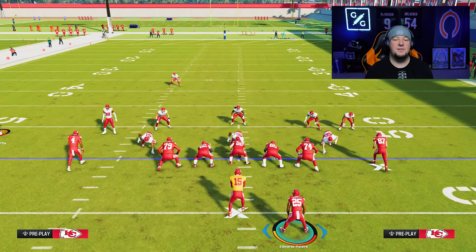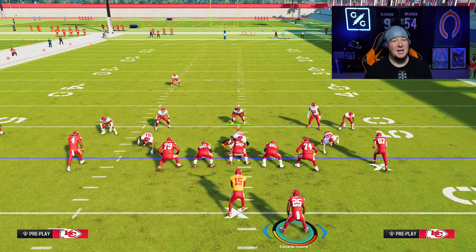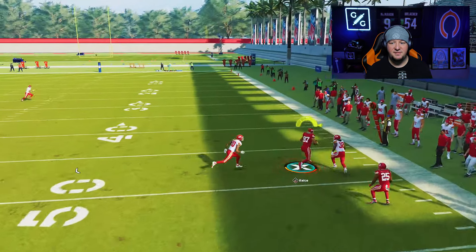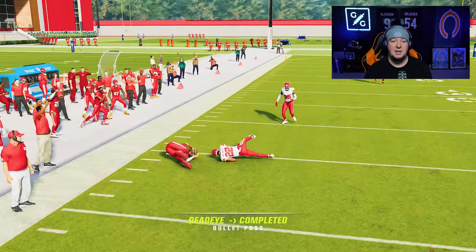If you're struggling against man coverage, use whip routes. These are far and away the most consistent man-beater in the game and it's really tough to stop without shading. You can use a whip to either side of the field, throw it to the outside, and get a pretty solid RAC animation for big yardage. These are great when mixed in against heavy man coverage because you can get upfield quite easily with the right animation. Definitely use these against man-to-man.